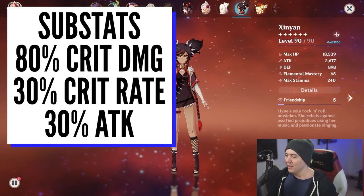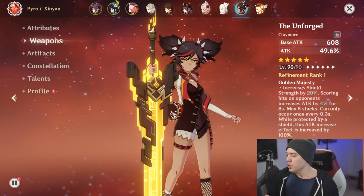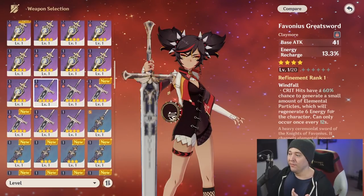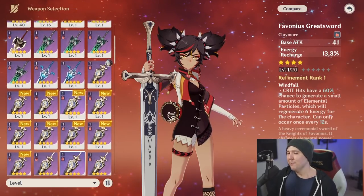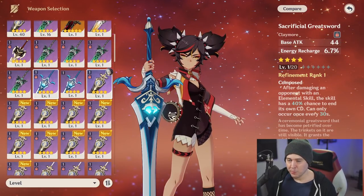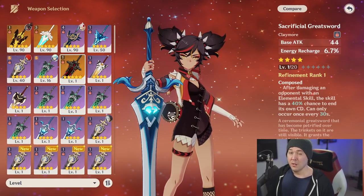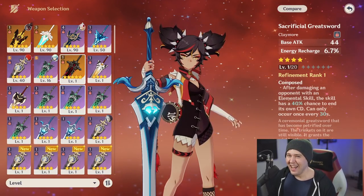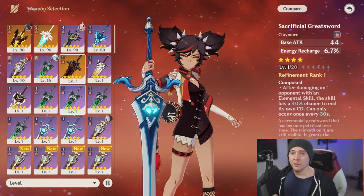Before we get into all of the weapons, let's talk about the energy recharge weapons — Skyward Pride, the Favonius weapon, and the Sacrificial Greatsword. These weapons are very hard to quantify in terms of how much extra damage you're going to get. Her elemental burst has a 20-second cooldown and costs 80 energy, but you have 20 seconds to get that 80 energy back.